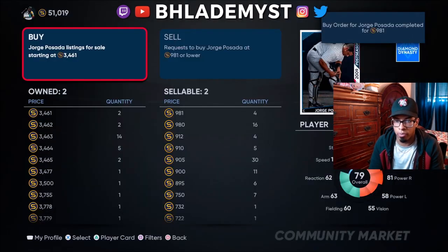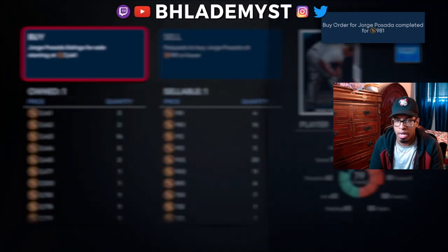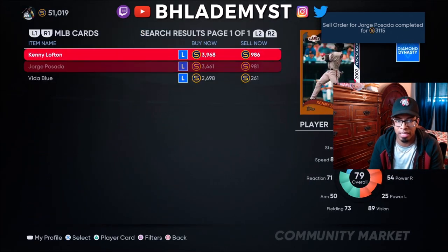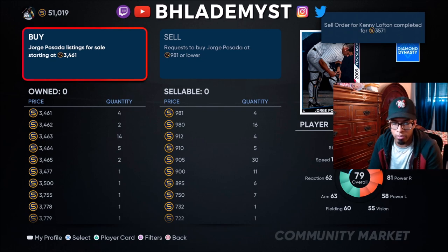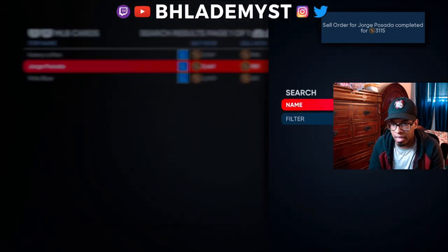Let's put a bunch in and get them sold. We're getting them sold quick. Hori Posada right now, he's humming. I saw somebody outbid me over at Kenny Lofton, so if anything we'll be going back to Kenny Lofton. That's our active order at 986. As you can see right now, it's getting slow between the two - nobody's really selling me any of the two.